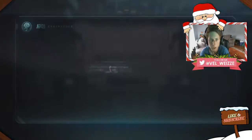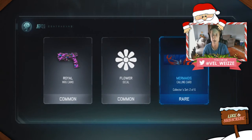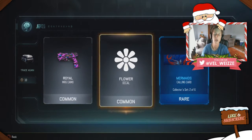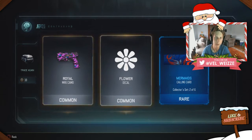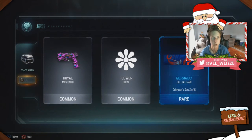Nine common supply drops to go. Next one — can we get something really awesome? We got the Royal camo, a flower decal, and another rare — Mermaid's calling card, which looks absolutely awesome. It says collect this set: two of six, so I got two of six. The Royal camo reminds me a little bit of the Dark Matter camo.